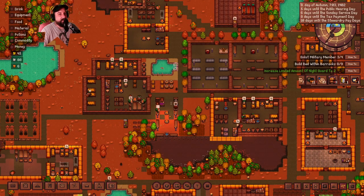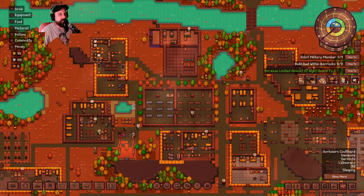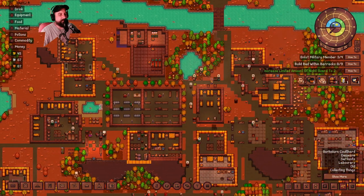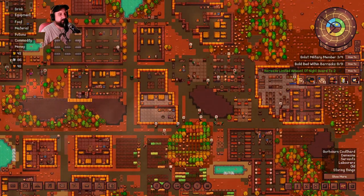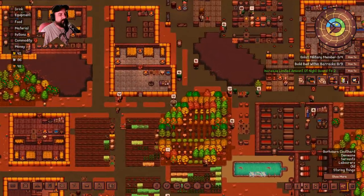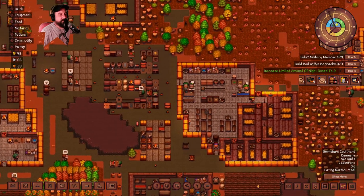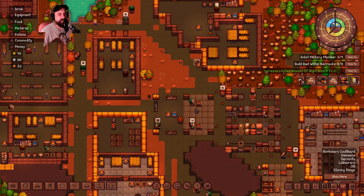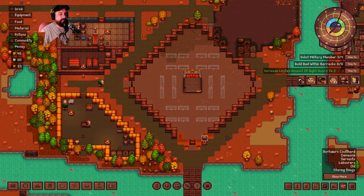We're now on day eight. I think I'm gonna play day eight through because I want to see what's gonna happen with some of my laborers and see if they'll actually do something. I lost him - oh, there he is right there. Eating a normal meal. Let's follow him and see what he's gonna do - he's going to build something! I've got all these - oh, I should really...